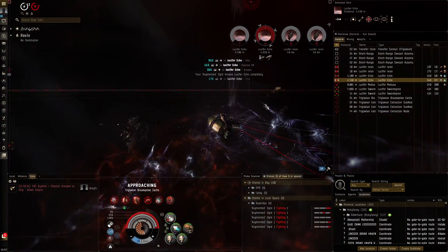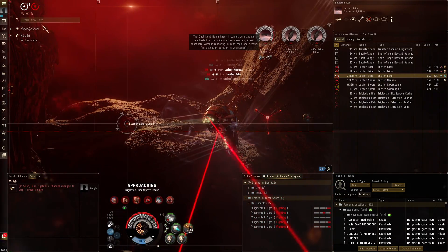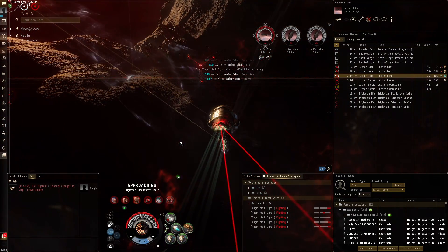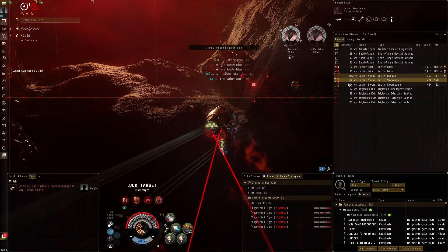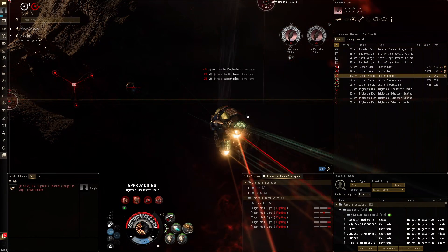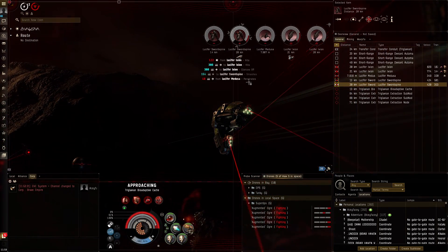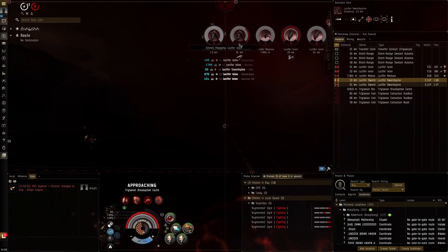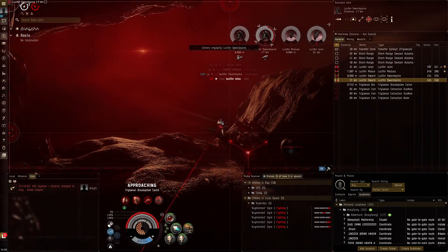We're trading tank for DPS really, but luckily drones almost always have pretty good tracking - even to these tiny frigates we're using heavy drones with no tracking issues. I think the Federation Navy omnidirectional tracking link helps a lot with that. I'm not 100% sure if the augmented ogres have better tracking than the tech 2 ones. Now I can maybe shoot these guys with Aurora since they're pretty far away, though I'm worried about drone aggro with them yellow-boxing. Did you see how fast that Ixion died? These augmented ogres are absolutely crazy.